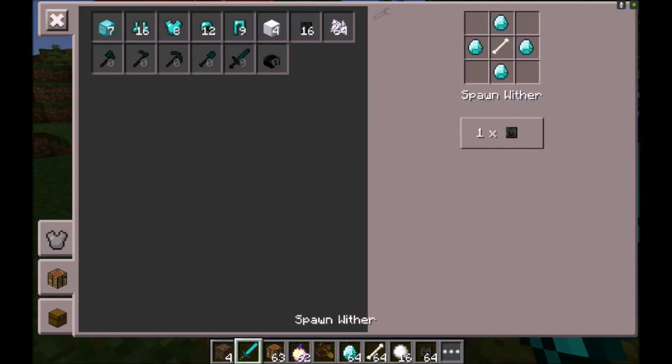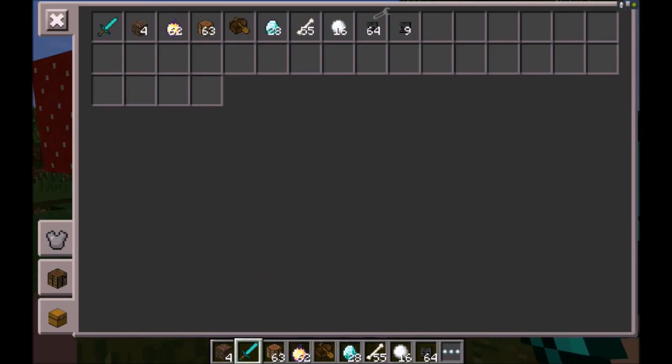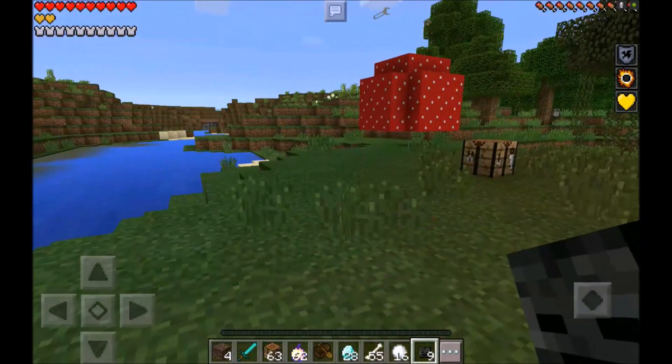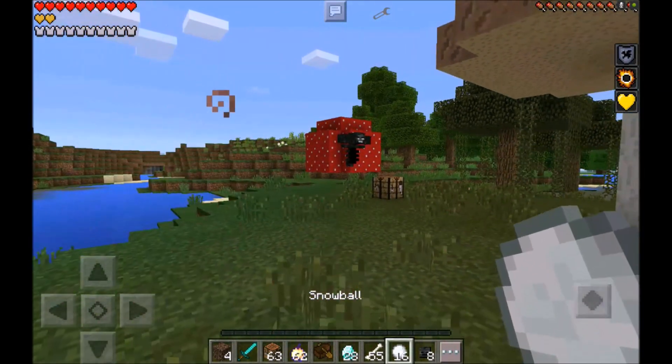It is a two-hit kill, so you probably don't want to spawn a bunch of them. In the Minecraft console version I believe it's like a 10 to 15 hit kill, so I have no idea why they'd make it a two-hit kill in Pocket Edition with this mod. Let's spawn this thing and back up, because it's about to blow up — get out your diamond sword.